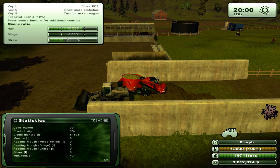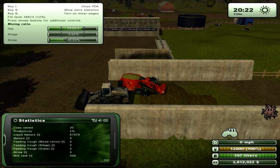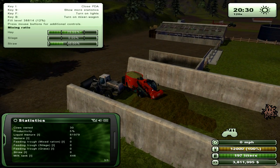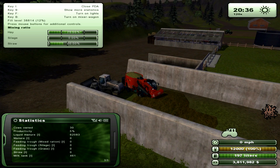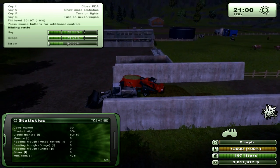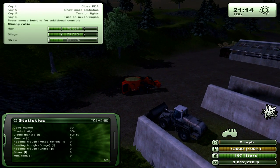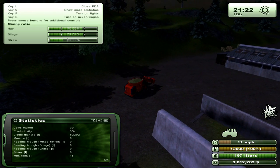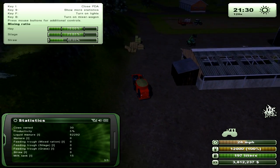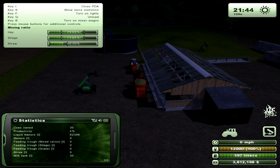A couple things to notice: in the bottom right corner you see the icon for what I'm carrying - that's the mixed feed logo. It's brown right now because it's not optimal. As I turn on the mixer wagon, we are going to see that silage percentage increase and the others decrease, because it's the overall volume. We back out - everything is in the green. I had turned it off with B, and you can see that now my silage icon is white, meaning we're good to go, and all my percentages are in the green, between the hash marks.